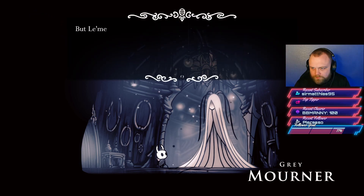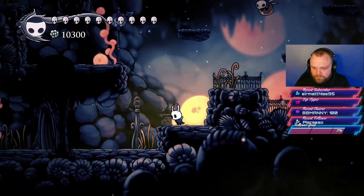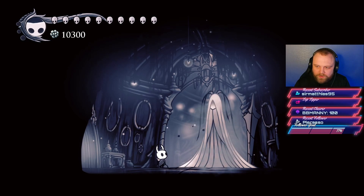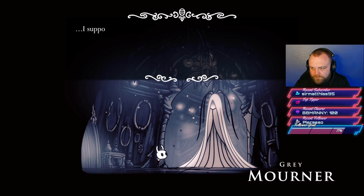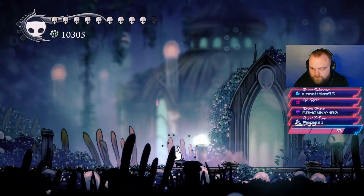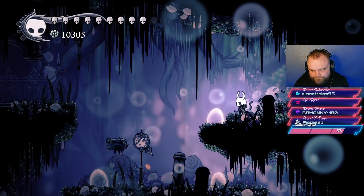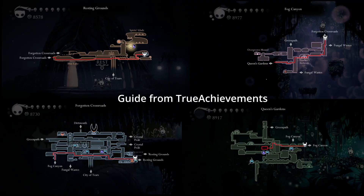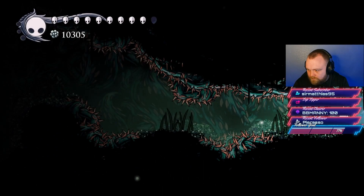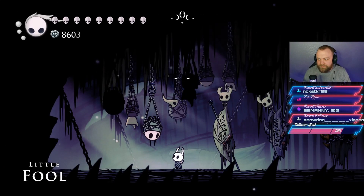The next achievement is more painful than the others. We need to take a delicate flower from the Grey Mourner and carry it all the way across the map — without using stag stations, trams, or dream gates. Taking any damage forces you to start again, returning to the Grey Mourner for another flower. Our strategy was to run the route first without the flower, killing all enemies along the way. As long as you don't rest at a bench, they won't respawn. Only a few enemies like jellyfish will come back. The last section is tricky platforming, so we practiced it several times before the actual attempt. Once you drop off the flower, the achievement unlocks.